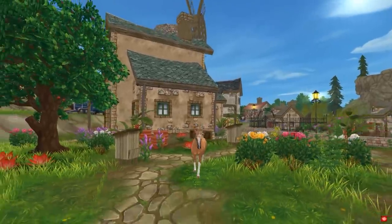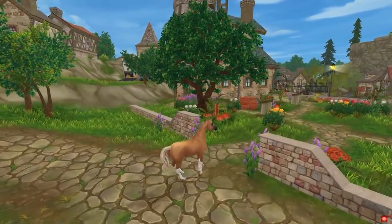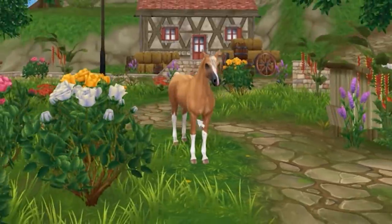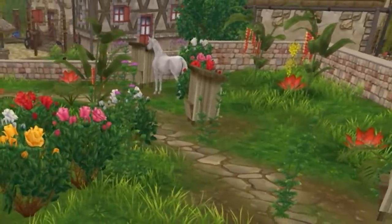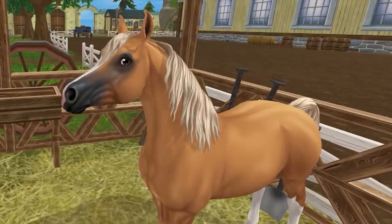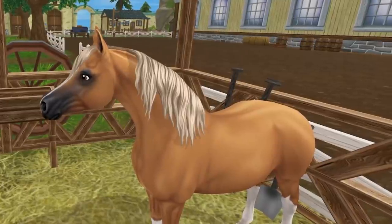We'll just have him trot and canter around to see how gorgeous he is. They did a really good job with these horses. Have him jump and stop — he's rearing! Let's have him stop again — come on, hard stop. There we go, absolutely beautiful. And look who else is here: Sugar Finder! I told you they always know where to find the sugar, and right now they're trying to get the honey. Let's see the manes — they all basically look the same.